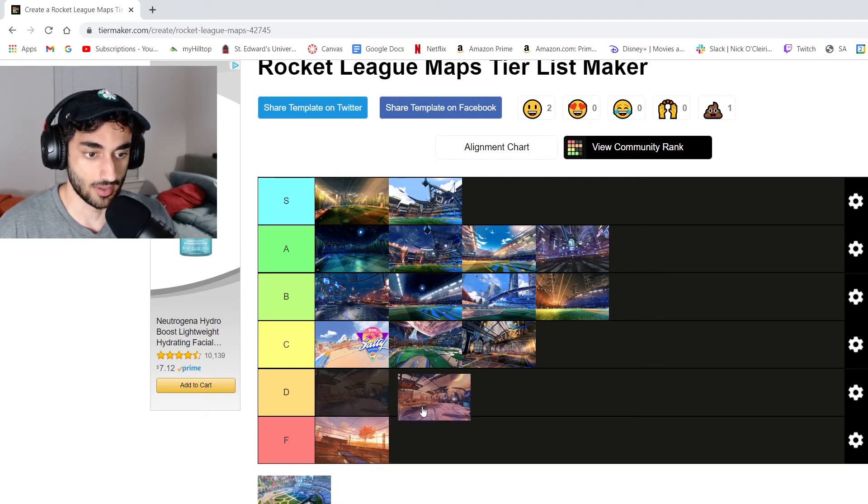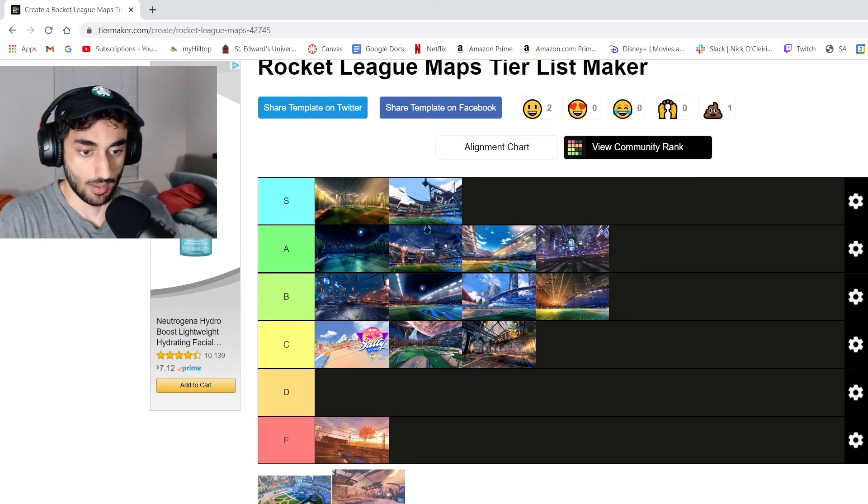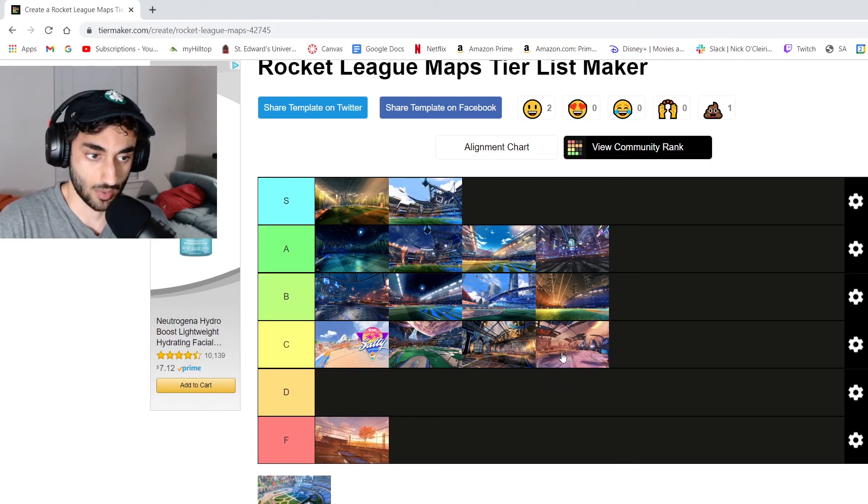Now we have Wasteland — classic map again. It used to have a little dip in the middle of it, back in the day. It's a good map though, got some Mad Max vibes to it. I feel like that belongs in the C category, right here.